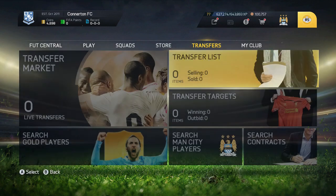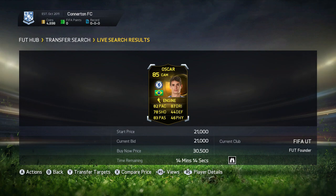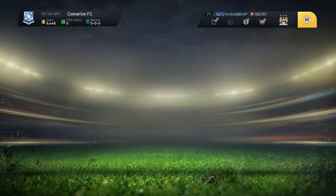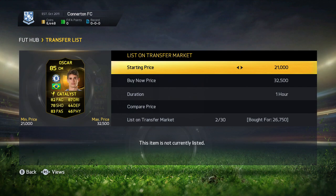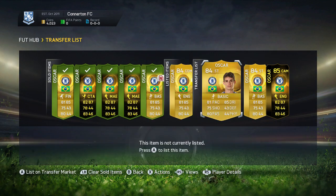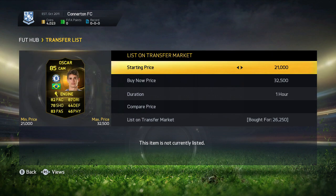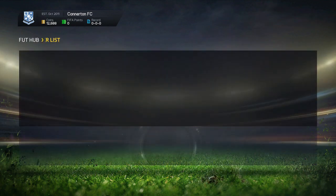We actually converted four Oscars and as well as informs as you can see, and we get another one there for 27k. Then we miss this one off around 32k - there were a few on the market, you can see 30,500 was his cheapest. We kept picking them off really really cheap using the watch list method. We get this one for 26k but this one was a center mid so it went for a little bit more, and I could sell them off around 30k.